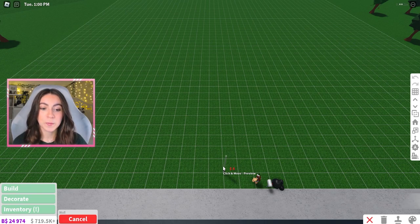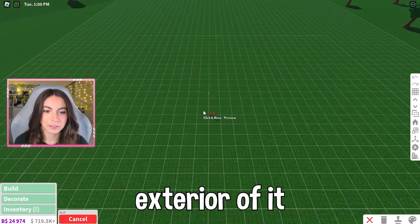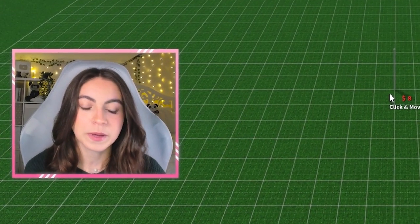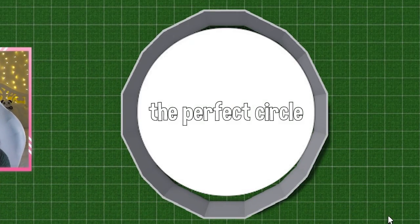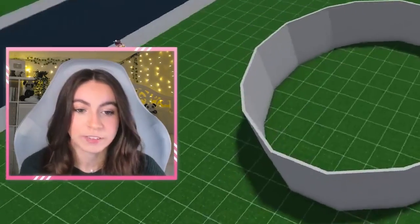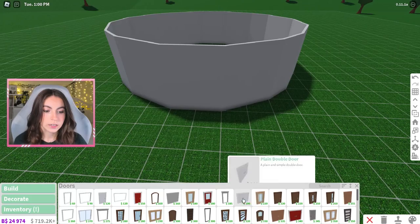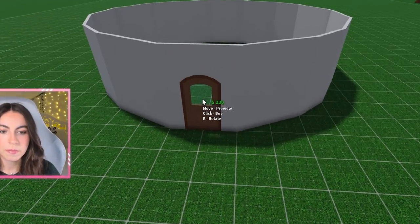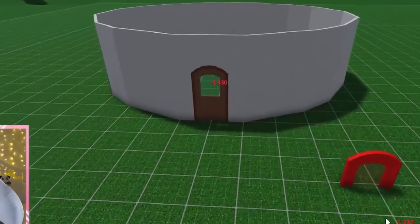Now that we have our shape we have to build the exterior. A circle in Bloxburg is pretty difficult to build. That's the perfect circle — you cannot tell me that doesn't look perfect. But first we need a front door, and since it's a circle we'll go with a little arched doorway. Maybe I'll just put the door right there.